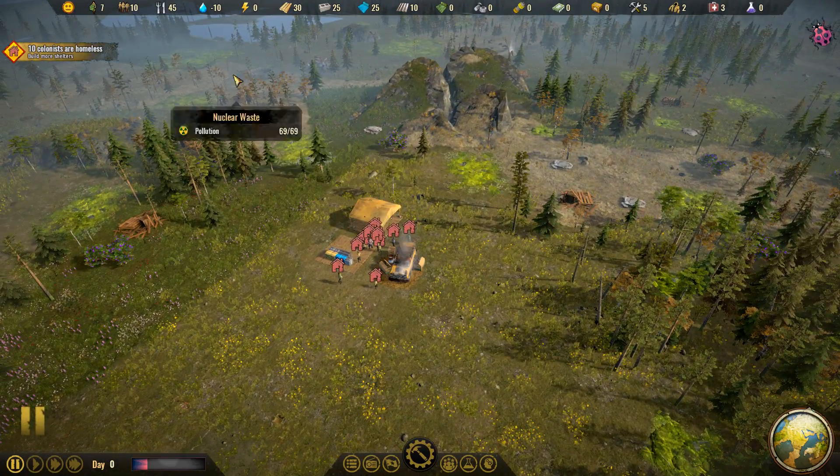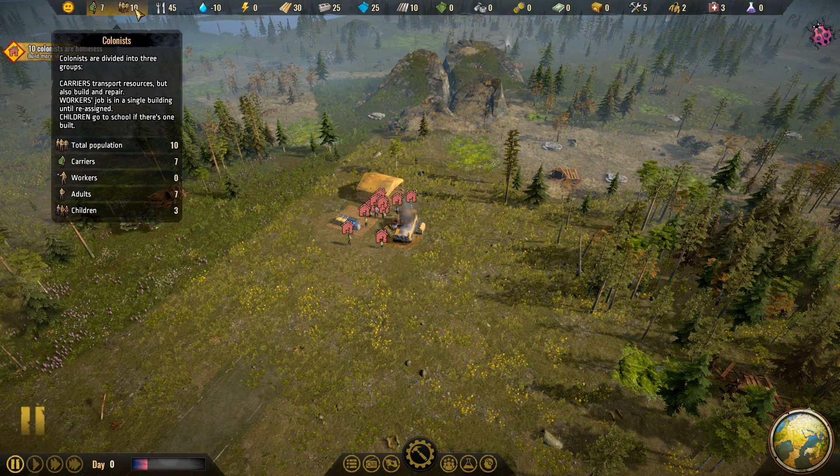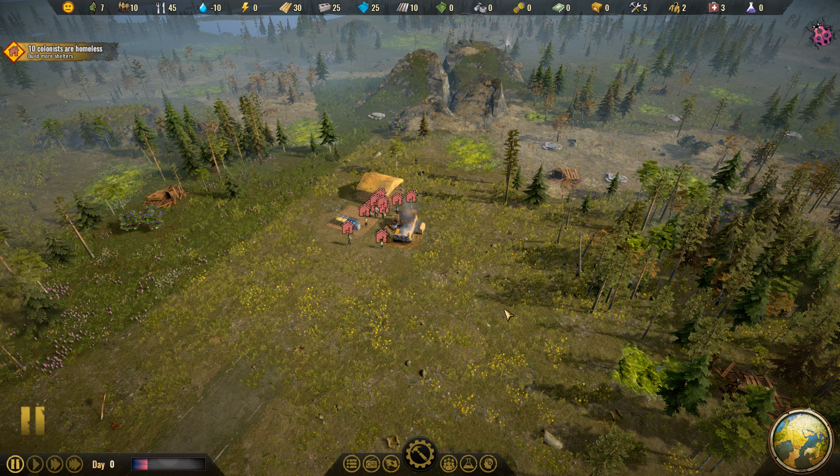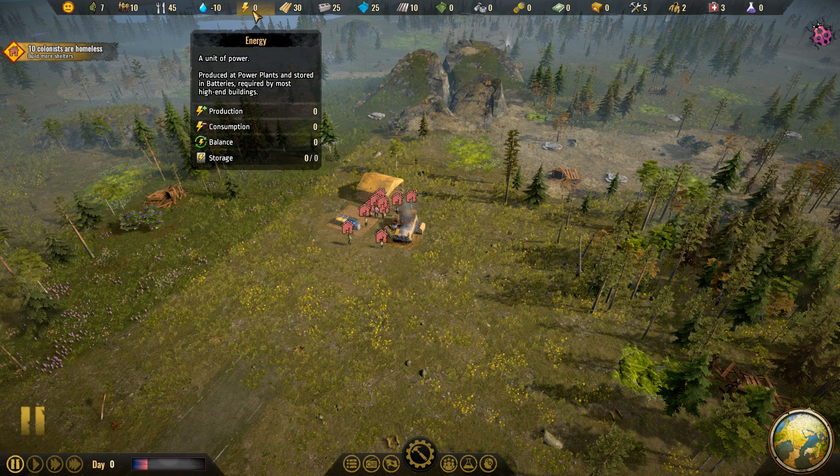We have a lot of different resources at the top. We have our colonists over on the left — 10 colonists in total, but three of them are children and cannot help us, so we have seven working adults. If your adults do not have an assigned job, by default they are carriers, which means they gather resources off the ground, build things, and transport things between different work sites. You always want to have at least a few carriers. We'll also need food and water to sustain them, and energy for high-end buildings.